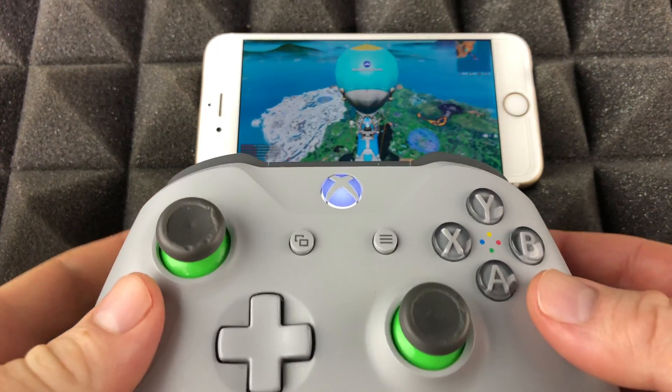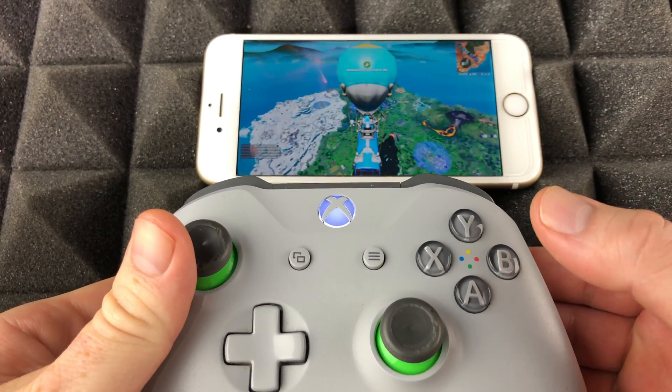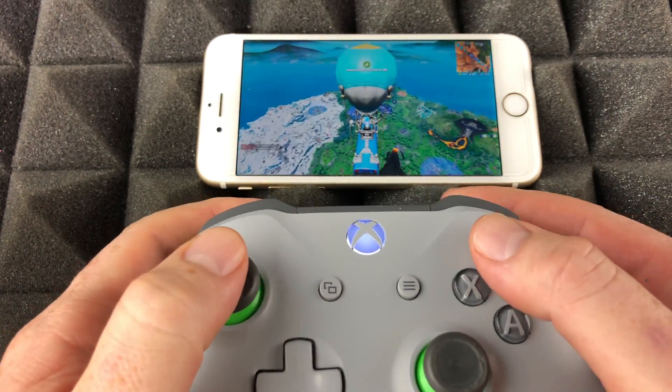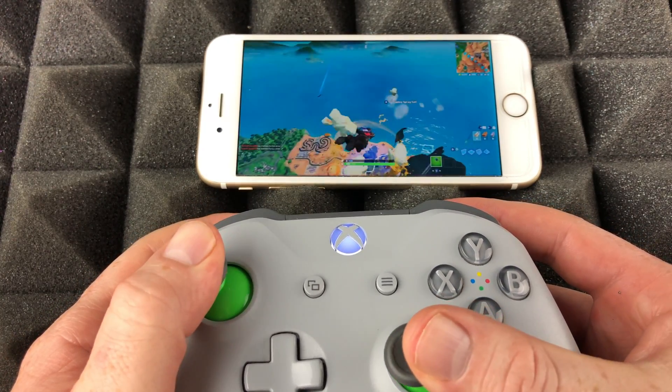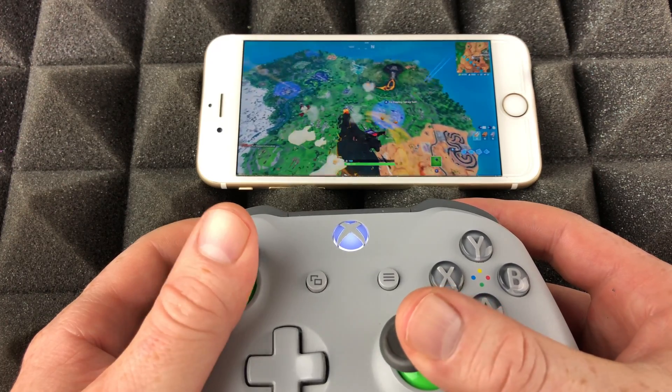The game has loaded — do not touch your screen, just go ahead and play. To jump, press A. As you can see, I don't get input blocked and I can control the game using my controller.